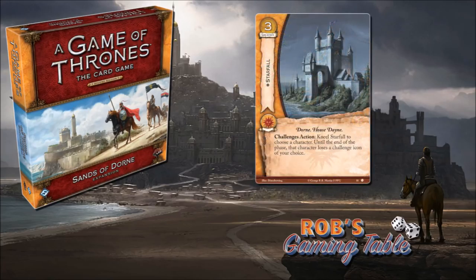It is a three-cost loyal Martell location — unique, called Starfall. It has the Dorne and House Dayne traits. Its challenge action reads: kneel Starfall to choose a character; until the end of the phase, that character loses a challenge icon of your choice. So we have some icon removal. This theme has been pumped into Martell lately — FFG is definitely going in the direction of giving Martell more icon removal cards.